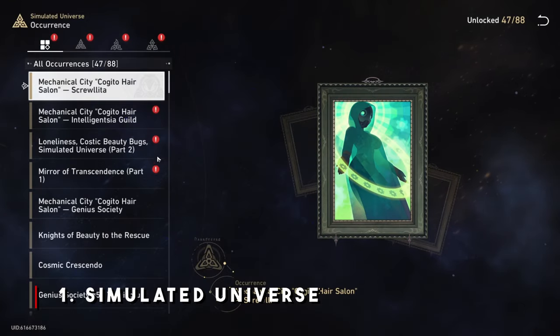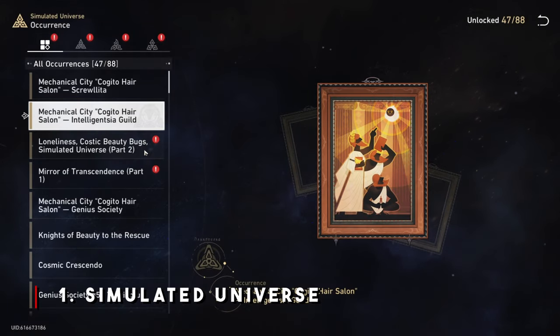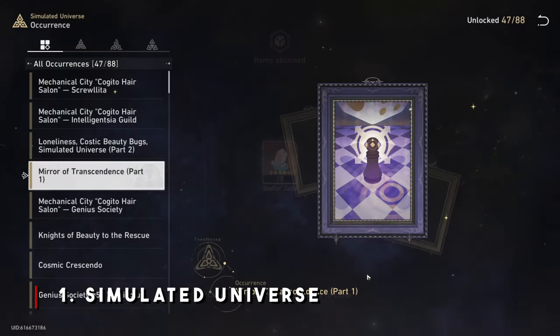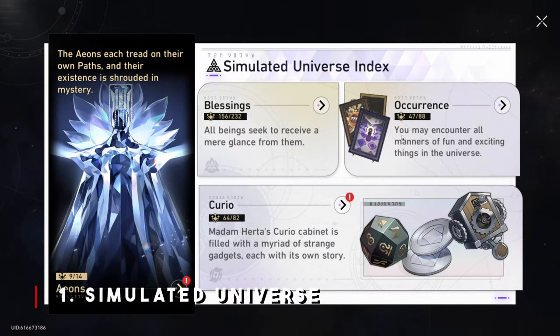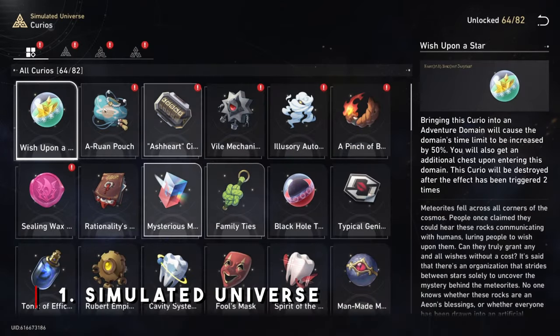This includes when you discover new curios, new blessings, and new occurrences within the simulated universe. You want to be doing Hertha's simulated universe at least once a week because there are point rewards that reset bi-weekly, which also means those Stellar Jades you can get bi-weekly reset as well, so you can get more rewards next week.